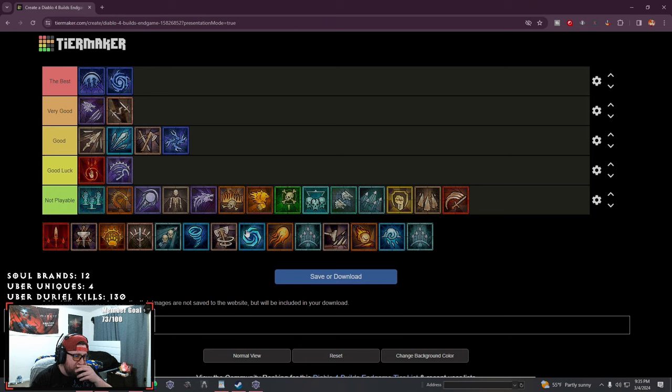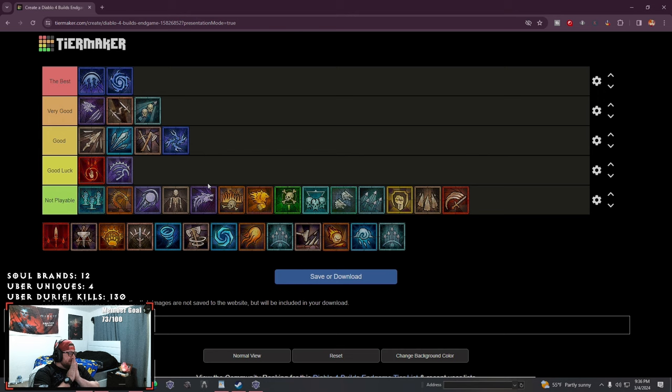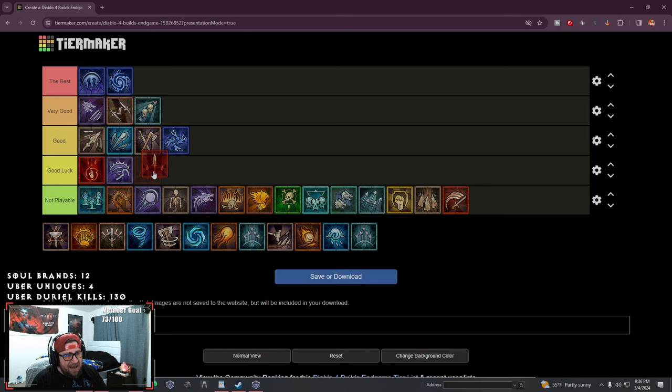Twisting blades is going to be very very good for rogues — it's probably going to be the best clear speed skill for rogues in the game, especially for the gauntlet. Penetrating shot has really decent clear speed, although the issue is you slow down with the shotgun effect, which is kind of a bummer. I'm going to put pen shot in very good — if you're going to go ranged, pen shot is solid. It's super strong and has great clear, especially if you get shadow imbuement on there. Same with twisting blades — still one of the best clearing skills for rogues.